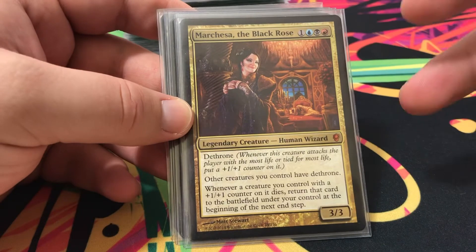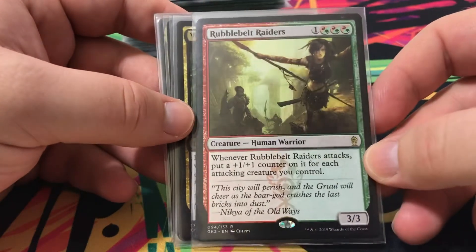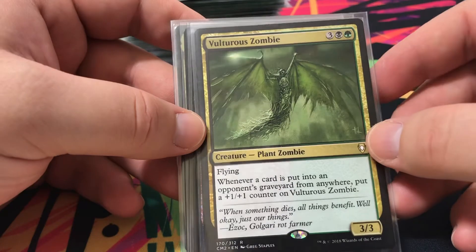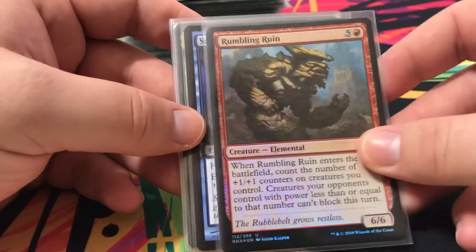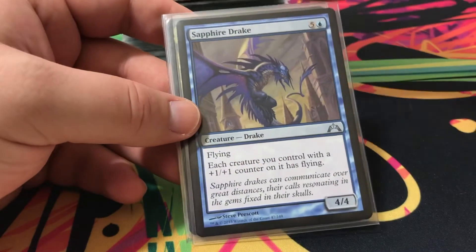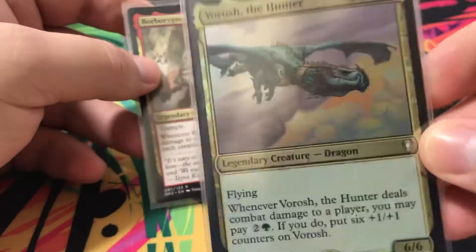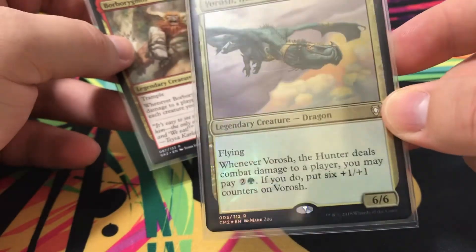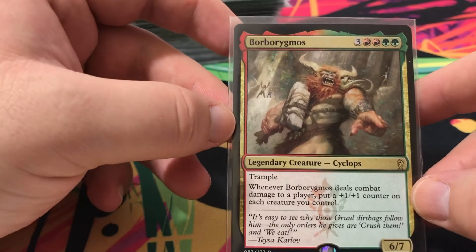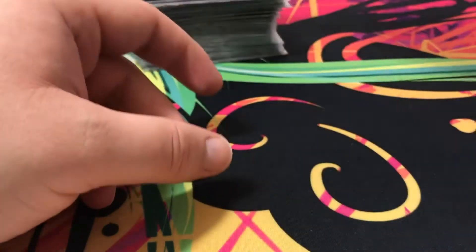Venom Thrower for card draw. Renegade Krasis — pretty standard in a +1/+1 counter deck. Hell's Caretaker — sacrifice a creature, return a target creature from your graveyard to help get creatures back. Herald of Secret Streams — creatures with +1/+1 counters on them can't be blocked. Marchesa, the Black Rose — I've won multiple games with the dethrone ability. Raiders — winning attacks put a counter on it for each attacking creature. Zombie that puts a counter on itself for each card put into a graveyard. Rumbling Ruin — when it enters, count the counters on your creatures; opponent's creatures with less power can't block. Frask the Hunter — a great commander by itself, I have it in here for the ability. And finally Borghimos — ultimate damage, put a +1/+1 counter on each creature you control. With four colors, a four-color +1/+1 counter deck is pretty gross.